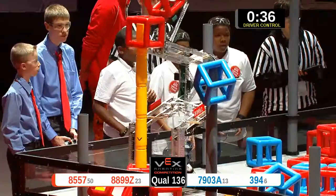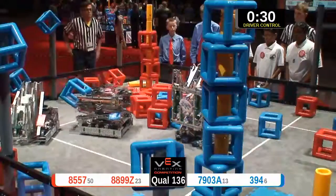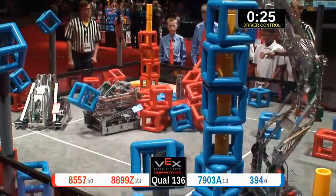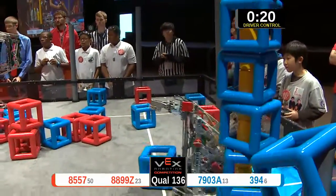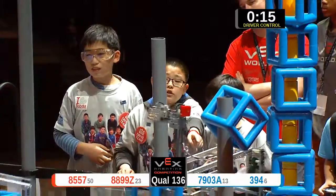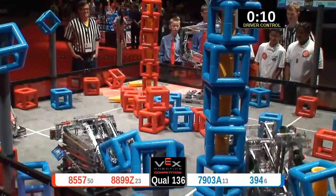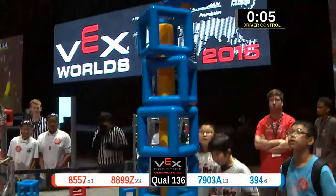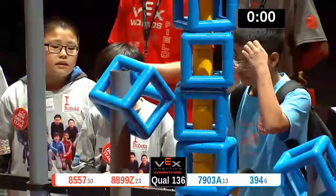3-94 is showing everyone exactly why they're in the top ten. Expect them to move up after this match if this keeps going this way. 3-94 has got two. They drop one. They got one more. They go to put it up. Oh, it slides right on top. Red Lions building their Skyrise section as well. They're almost even. I don't think that counts. But they make it work — they move it. And that counts just at the very last second. What?